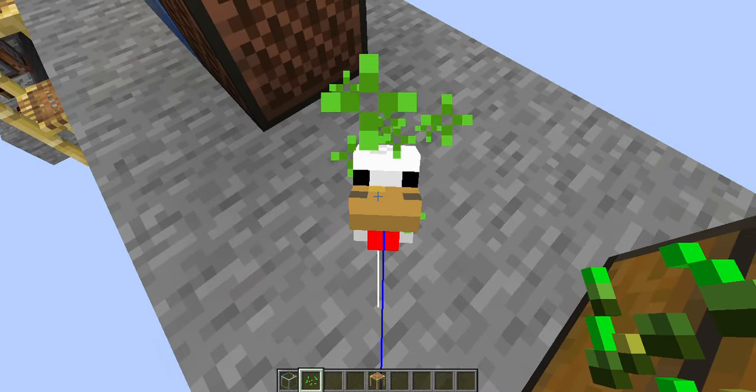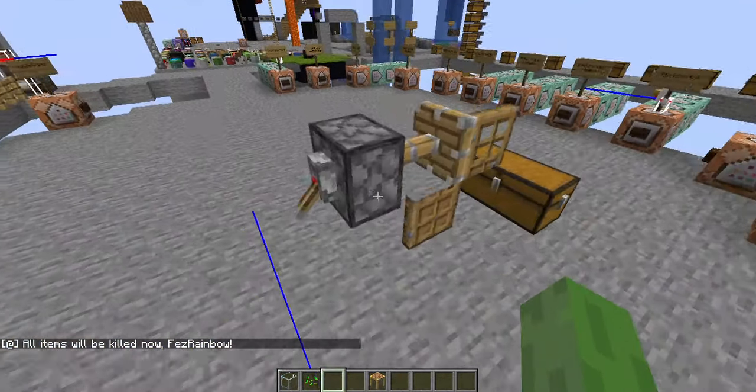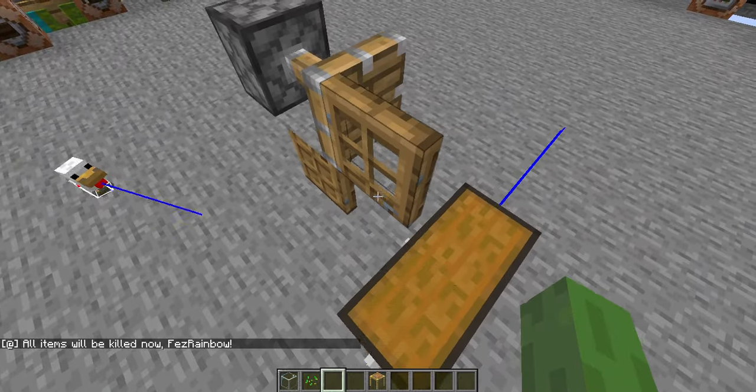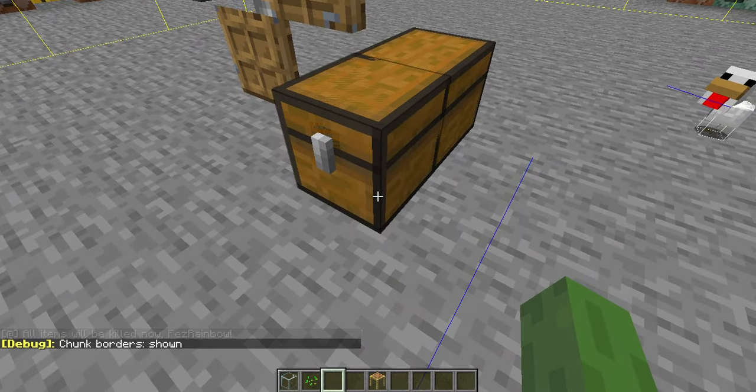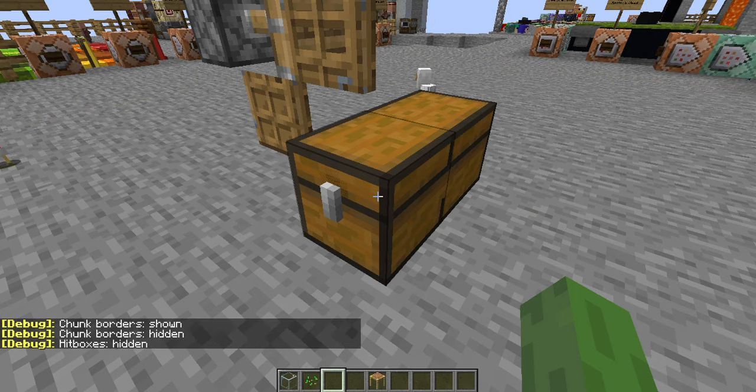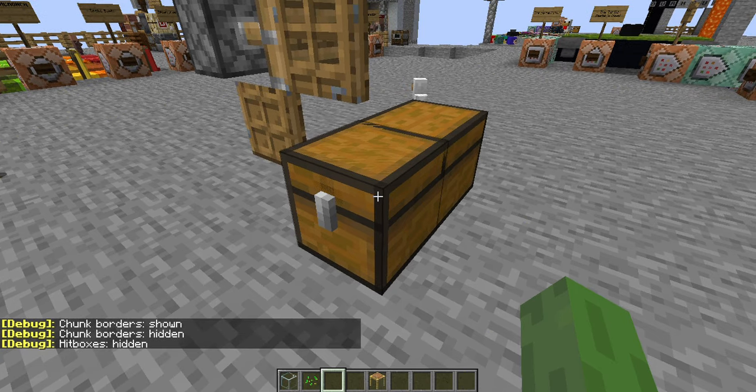Speaking of growing into adults — I was just recreating some cursed images in Minecraft. These are my outcomes. Long box. This is how it works.